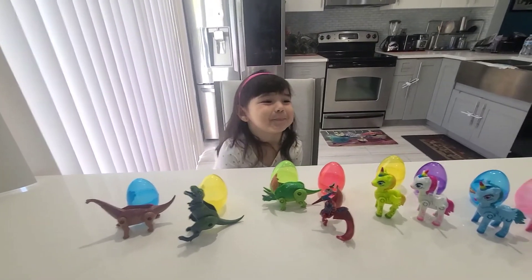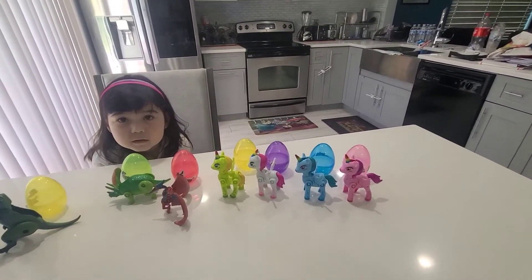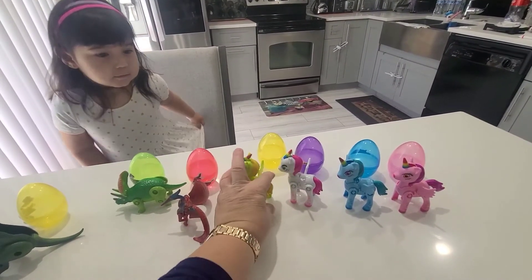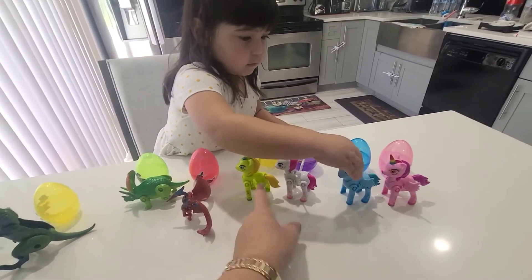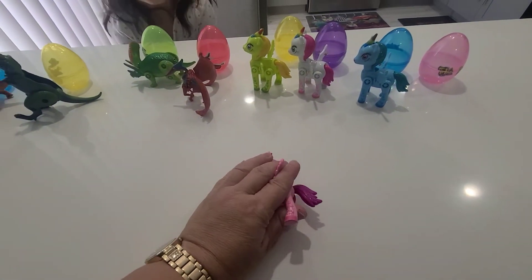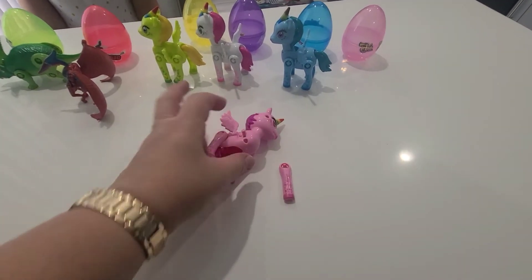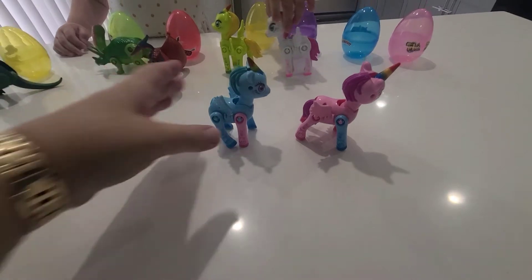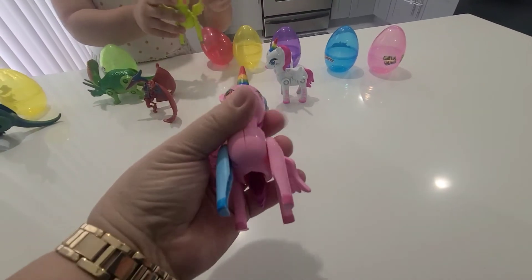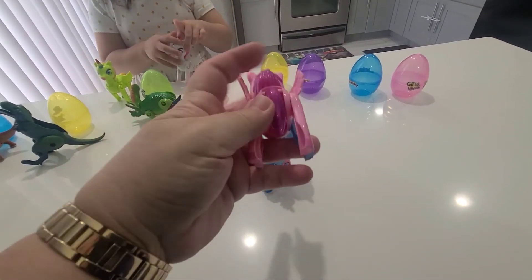My daughter likes dinosaurs, so she's really happy about it. This little collection has ponies and unicorns in different colors. You can put the horns down, move the legs, and exchange parts between them. You can actually change the colors between them. You can take the legs and mix and match different colors. You can mix and match the wings - everything is pretty cool!